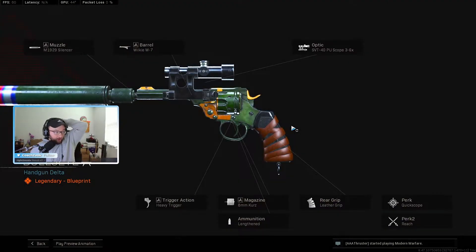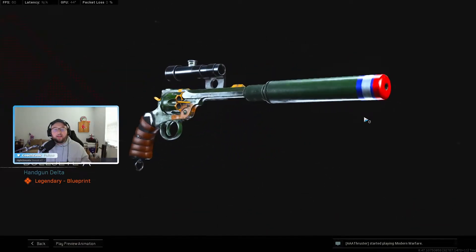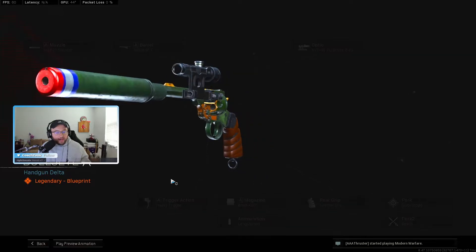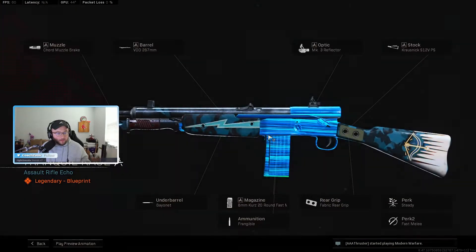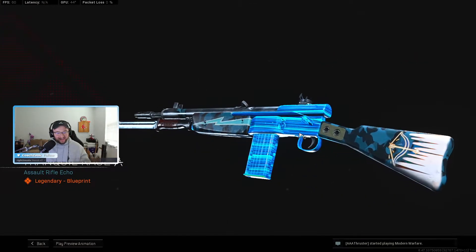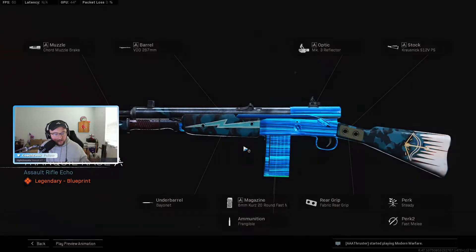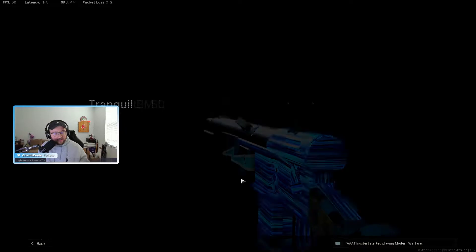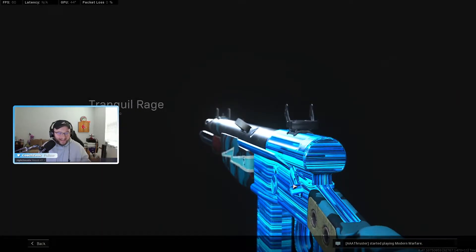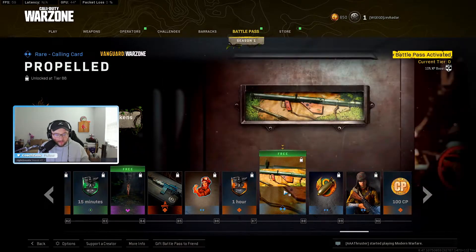We're getting to the 80s — I saw the snake shot ammo version of these magnums. Oh my god, is that back? That's going to be the meta until it gets patched if it does, but the time to kill on that is just insane. Now we have animated camos — it took us to Tier 84, but that one's really cool with the bayonet on the end and the animated blue.